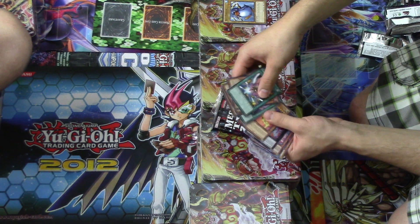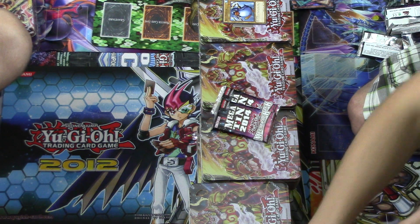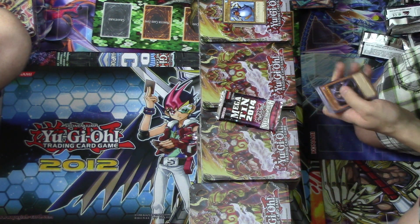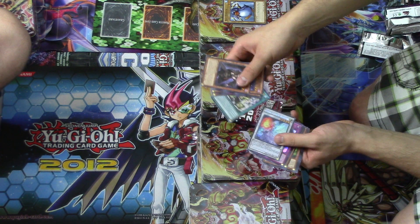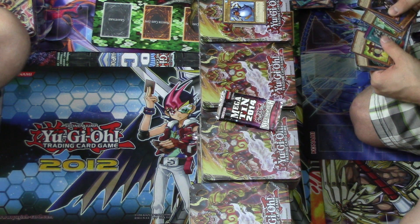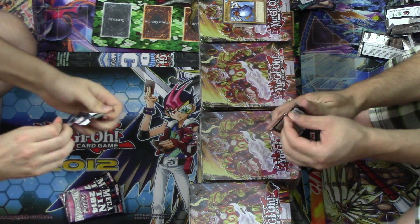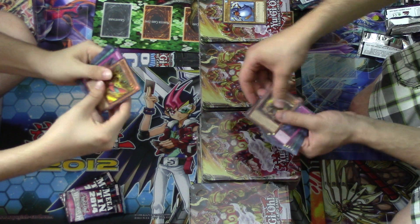That guy pulled like 17 Dracosacks out of his 16 cases and we can't pull one. We're just pulling Excitons like they're going out of business. Well, I'm fine with that — Exciton's good stuff. Armedeus — yeah, you don't pull those very often. You pull them about the same as Excitons and the 101s. It's really short-printed, same with Star Eater — Star Eater is super short-printed.